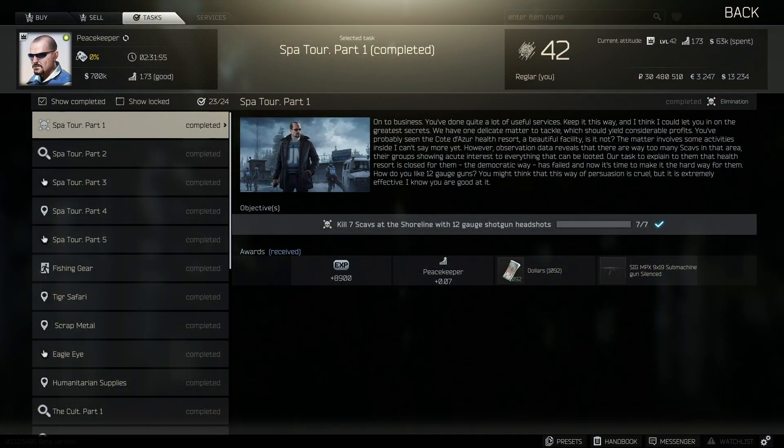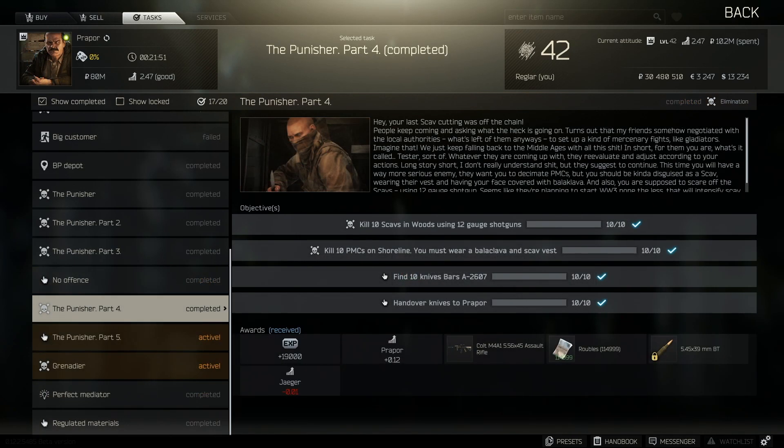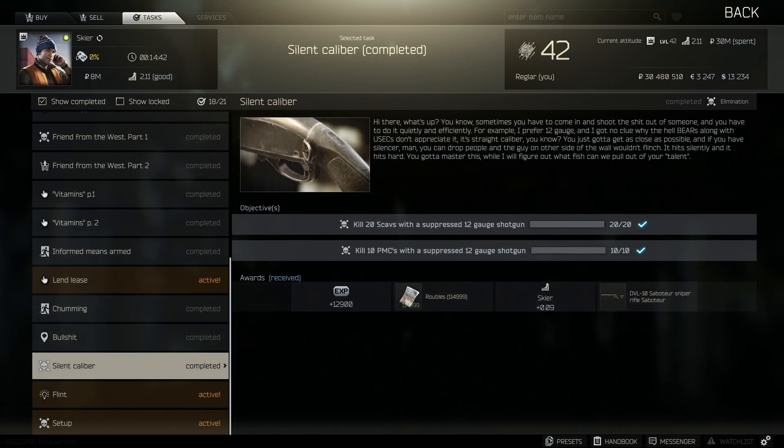There are several tasks in Tarkov that require shotgun kills. Spa Tour Part 1 requires seven kills using a 12-gauge headshot. You've got Setup, which requires killing 15 PMCs in Customs using a shotgun MP-133 or 153. Punisher Part 4 requires ten scavs being killed using a 12-gauge. And then you've got the Silent Caliber, where it requires more scav and PMC kills using a suppressed 12-gauge shotgun.